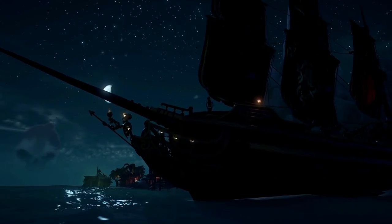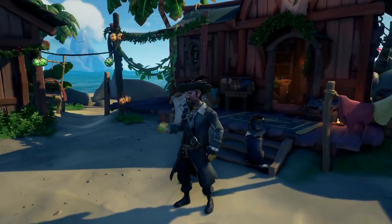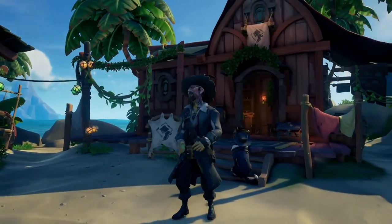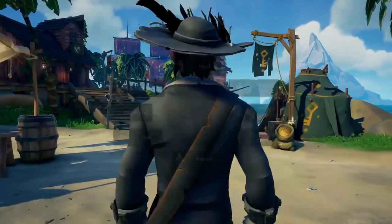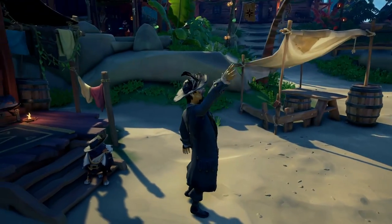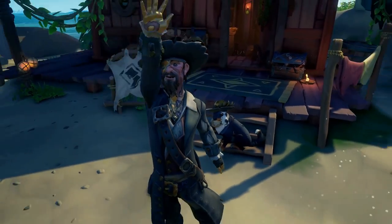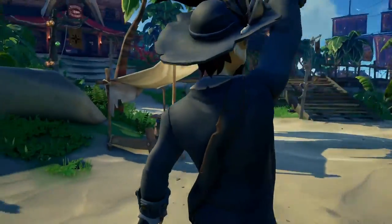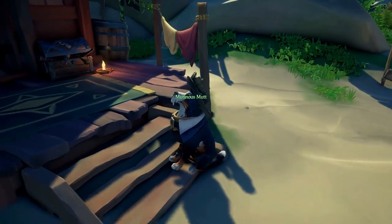Moving on to the Captain Barbossa clothing and costume. The built-in emote is Bite of an Apple, and I think they did a really good job on this costume — it really mimics Barbossa. You have two different styles: one with and one without the Barbossa hairstyle. Overall you've got the nice leather strap and the hat, which they've nailed. The only problem is the pet isn't Jack the Monkey, which would have been really nice to see, but overall it's a pretty solid costume — one of the best they've done for Pirates of the Caribbean.